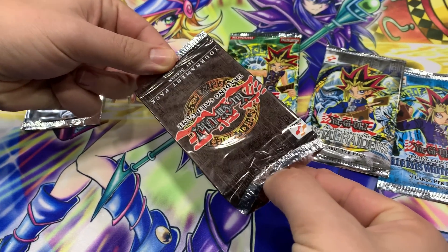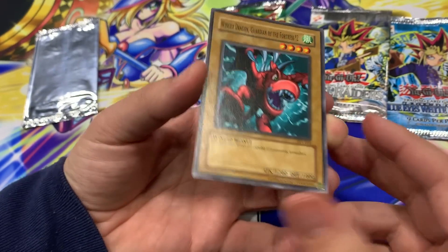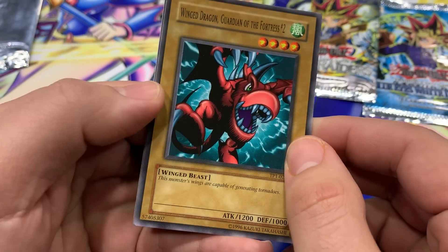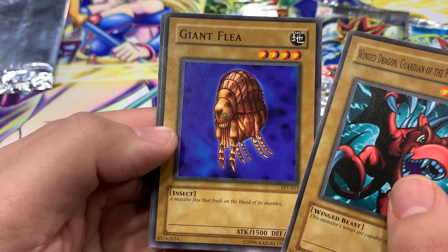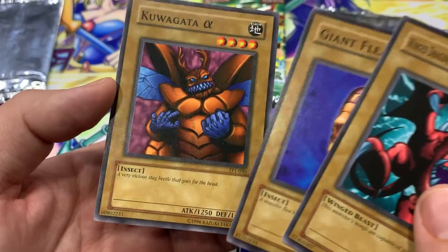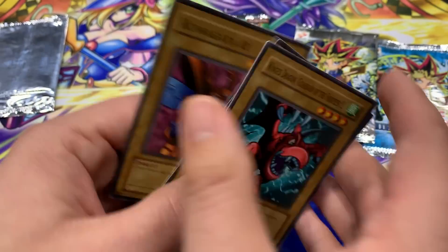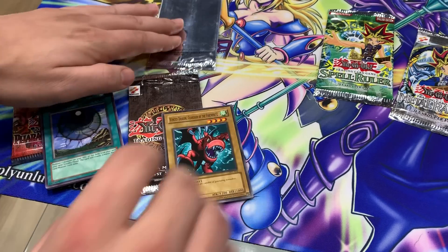Oh my gosh, I don't know if I've ever opened one of these on camera before. These cards practically look fake. Wing Dragon Guarding the Fortress Number Two - the monster's wings are capable of generating tornadoes. Oh my gosh, they're so old. Giant Flea - a massive flea that feeds on the blood of enemies. And Kuwagata - a very vicious stag beetle that goes for the head. My hands are shaking a little bit - this is the oldest Yu-Gi-Oh cards. I think the average value of booster packs from Tournament Pack 1 are about 50 dollars.